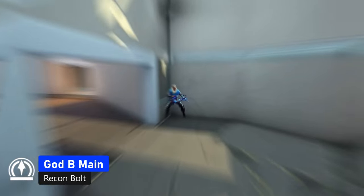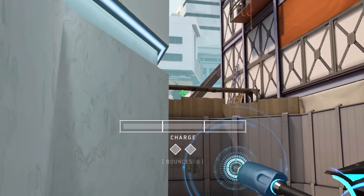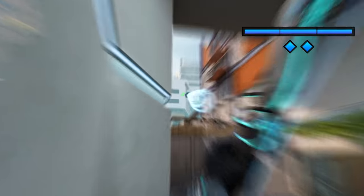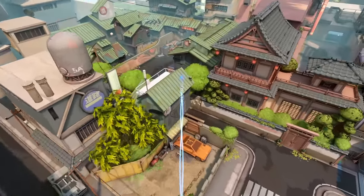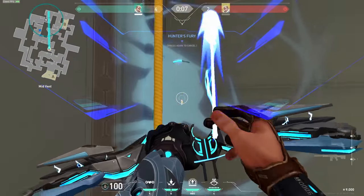This is a god arrow for B main. Just stand in this corner on A ramp and put the top of the left bounce box on this wooden corner, do two bounces with the max charge. It will fly all the way to their spawn and come into B main from their backs. You can jump into vents and use your ultimate with this arrow because they will not expect it.